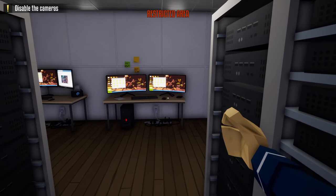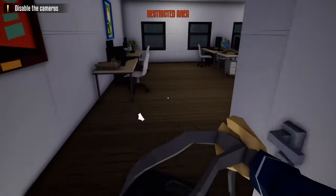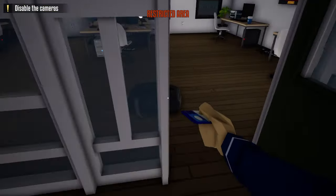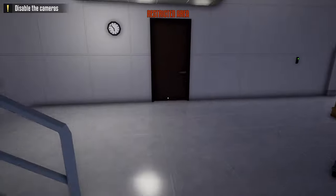After doing so, we're going to hide in this middle section and wait for the guard to pass. Once he does, we're going to open up this door, sneak outside, grab our duffel bag, head over to the left, grab our lockpick, and unlock this door. After unlocking the door, grab the lavatory key card and place it in our duffel bag.